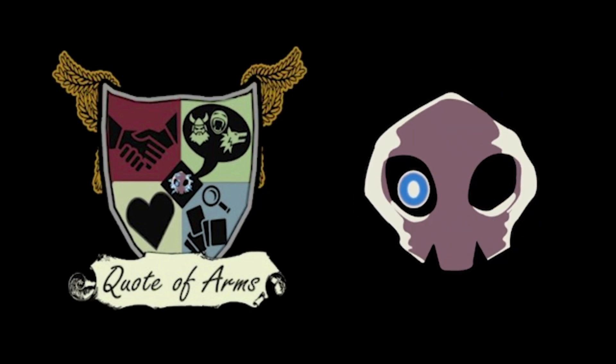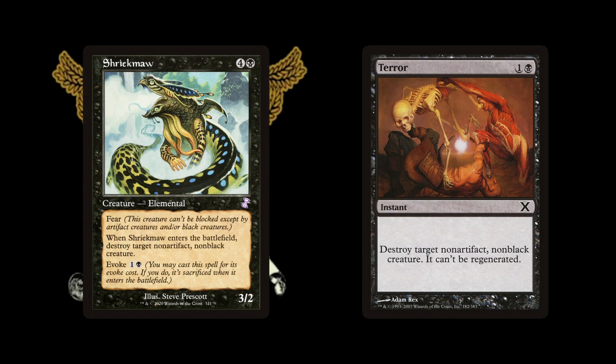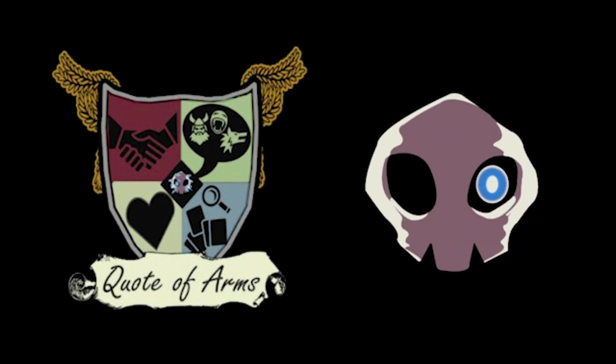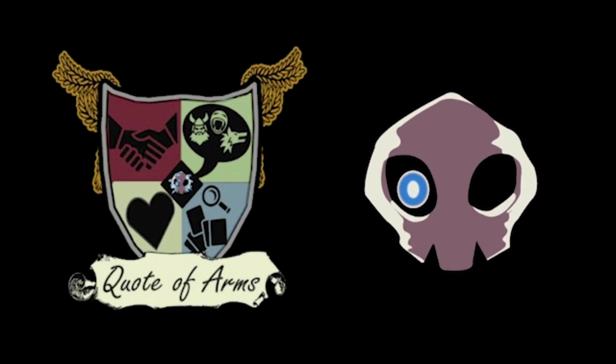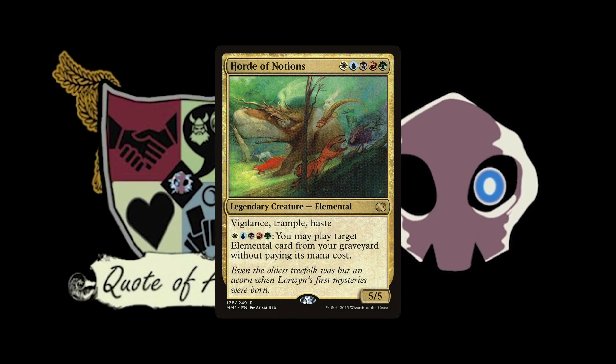You've got Cloudkin Seer, and the evoke creature Mulldrifter is an elemental — it draws cards. In black, one of the more prominent members is Shriekmaw — Tearful on a Stick. That saw a lot of play during Lorwyn and Shadowmoor block because it was a removal spell with upside, and it would also get brought back with Horde of Notions.